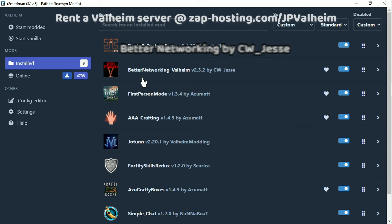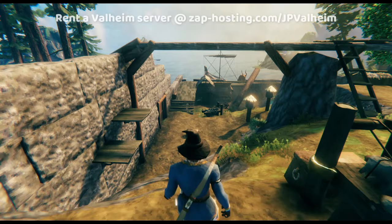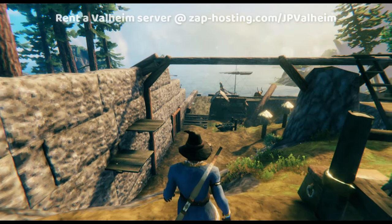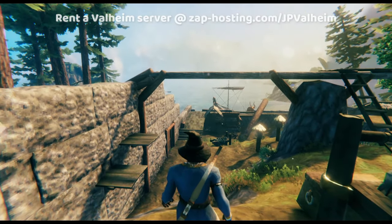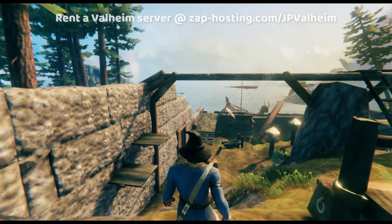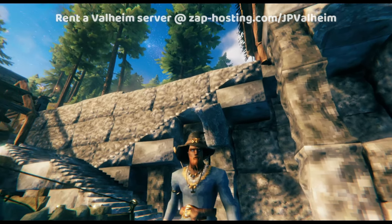The next mod we'll be talking about is a silent mod: Better Networking. Better Networking is a really cool mod because all it does is make Valheim less laggy in multiplayer. Have you ever logged into a server and it takes a couple seconds for all the build objects, ships, or carts to show up? That's one of those issues this mod will pretty much get rid of immediately. You'll log in and everything will just be there basically as soon as you log in. It makes that stuff load much faster. The mod helps multiplayer be more reasonable and less laggy — I wouldn't say it's required, but it's definitely useful.